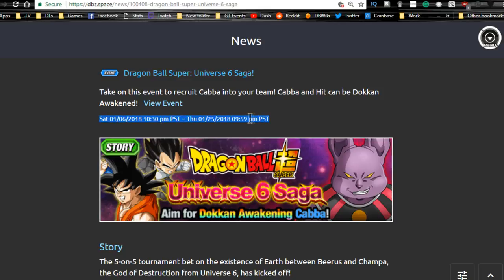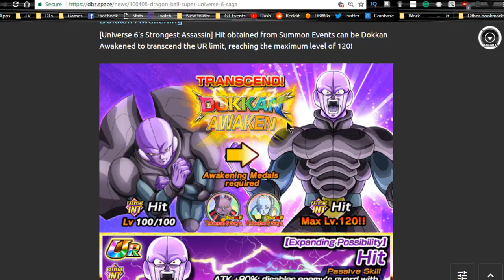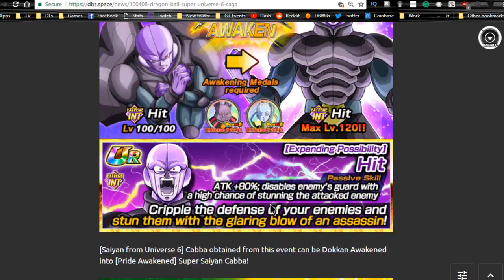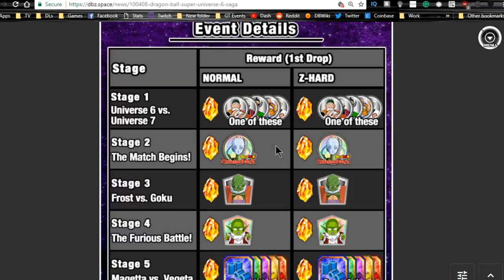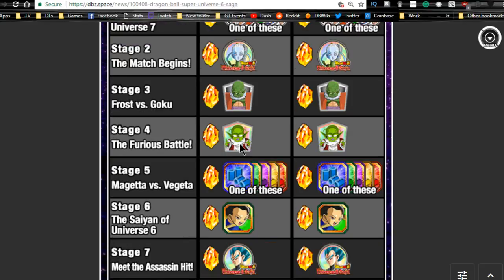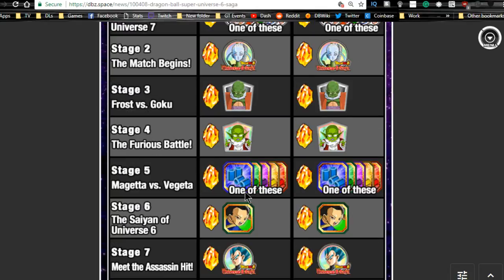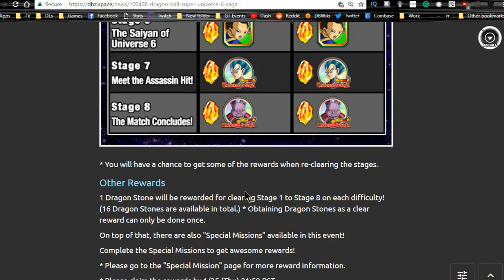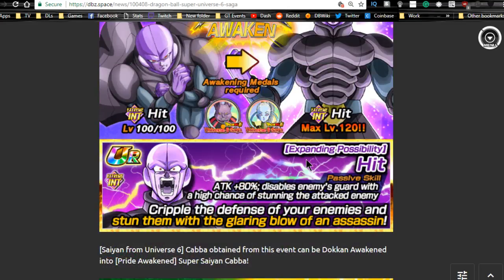Next is Dragon Ball Super Universe 6 Saga, running until 1/25, so it ends tomorrow — you have a little bit of time left. Don't worry, this stuff comes back often. You can get the medals to doken awaken Hit, plus the Champa and Vados medals available here. Also the farmable Cabba — I definitely recommend grinding him to super attack 10 then doken awakening him. You need the Vados and Champa medals to doken awaken him. Vados medals are on stage two, Dendes on stage four, Cabba is grindable on stage six, Vegeta medals on stage seven, Champa medals on stage eight. There are also 16 total dragon stones across the eight rounds.